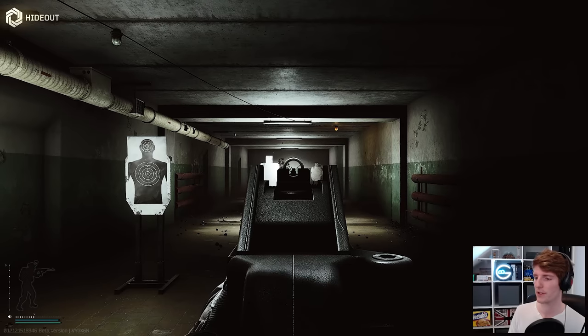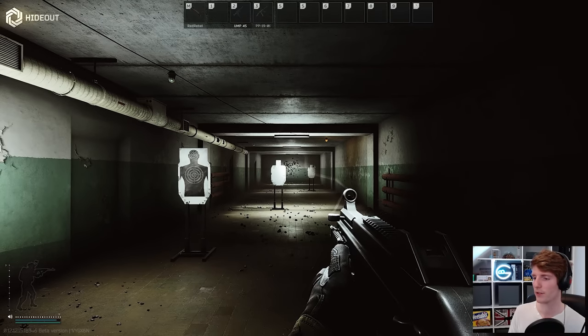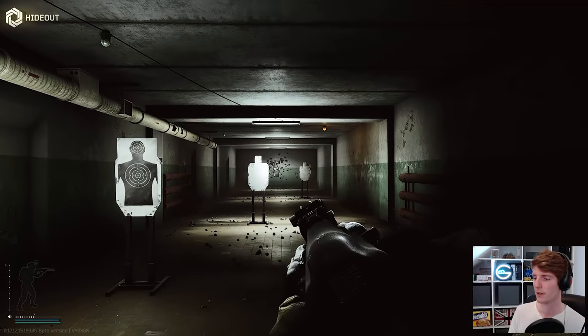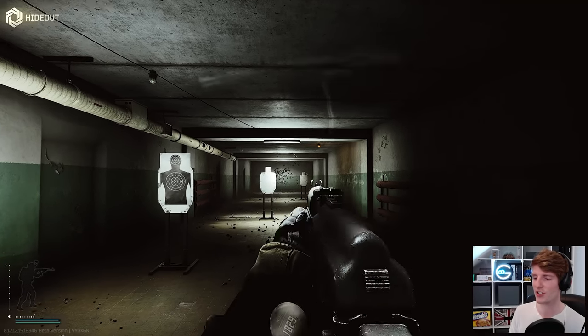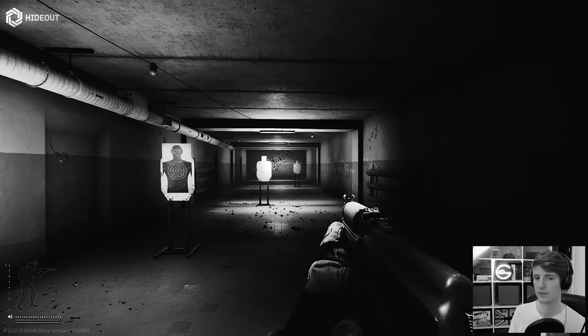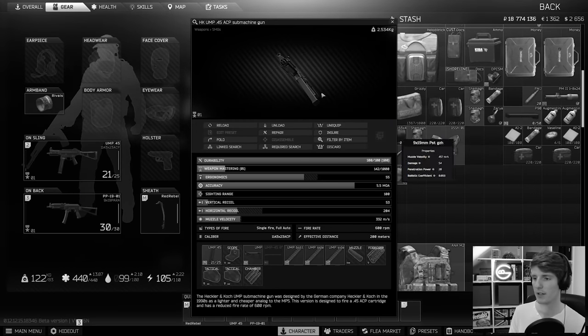You don't need to do leg meta at the beginning of the wipe. That's a stock UMP — it kind of climbs up to basically this point here. Look at the difference in recoil — it's insane. Not to mention, the Match FMJ ACP rounds significantly outperformed the 9mm PST round, which is all we have access to early on.